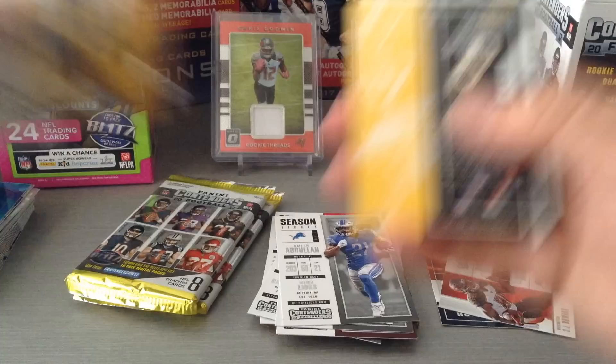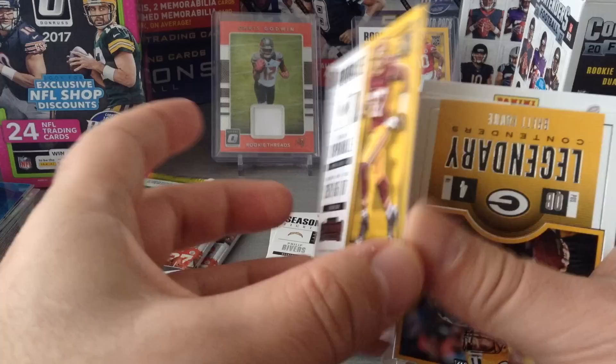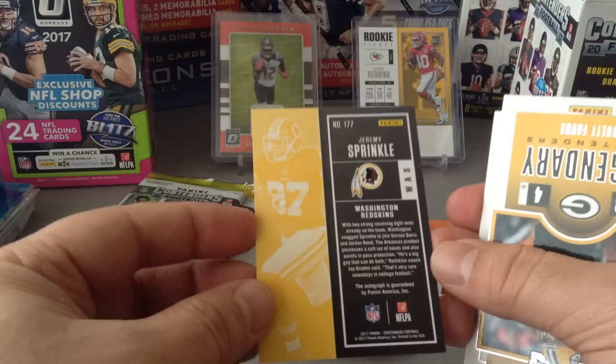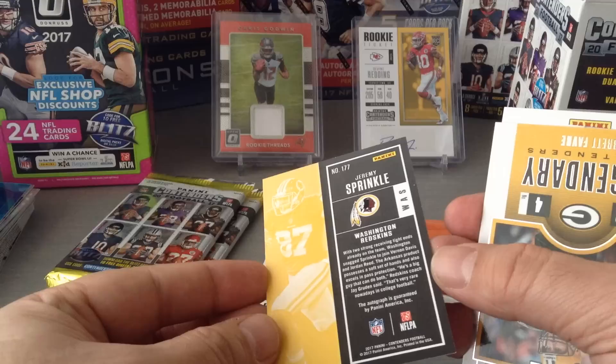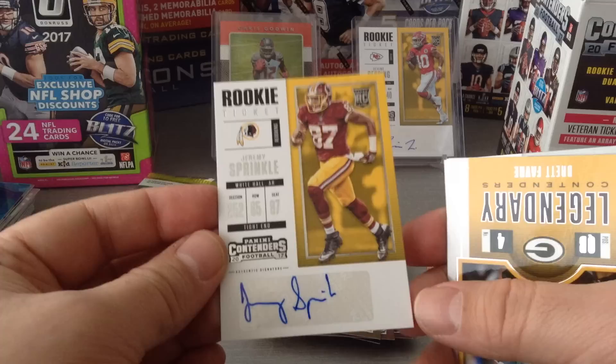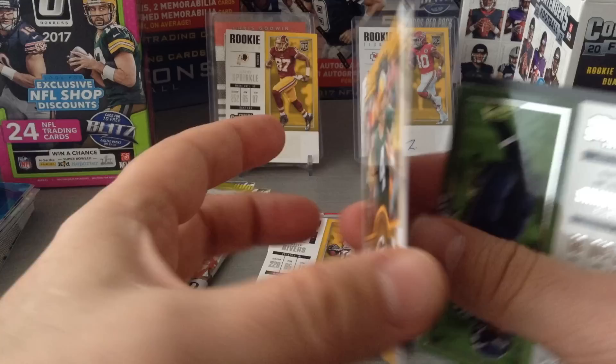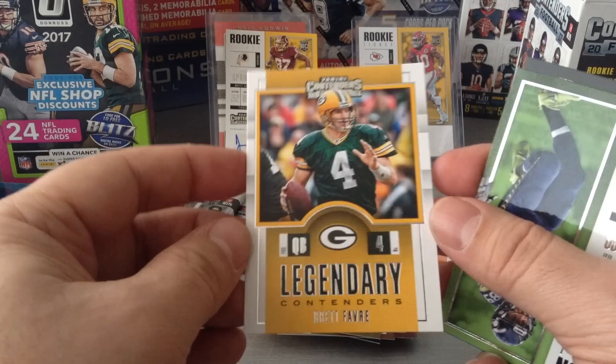Philip Rivers, Jay Cutler, and yeah — it looks like we're going to have a hit. Rookie ticket — Jeremy Sprinkle for the Redskins, a receiving tight end. To be honest, I have not seen this kid play, especially with Vernon Davis and Jordan Reed as the two tight ends for the Redskins. But here we go, this is the hit from Contenders. And here's Legendary Contenders Brett Favre — whichever way you like to pronounce it. Brilliant, enjoyed watching him play. Lucky to see his generation of players.